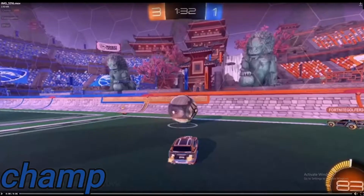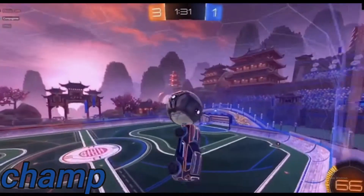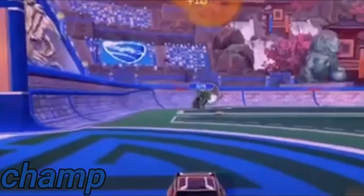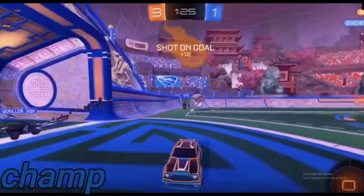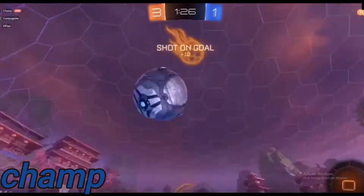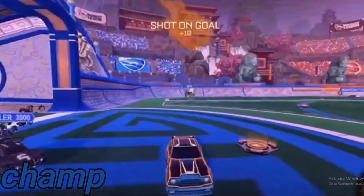Next up, we got Champ. The first thing I noticed is that this is actually not a training clip, and his teammate's name is FortniteGolfer. It goes up the wall, gets a reset off the ceiling — the ceiling shot — and it doesn't go in. He got the ceiling shot and hit it, but it didn't go in. Positives: he had a really good transition from the wall to the ceiling. Negatives: it wasn't even a goal. Out of 10, it's got to be a 3. It was a really nice shot — if it had gone in it probably would have been higher, but it didn't go in.